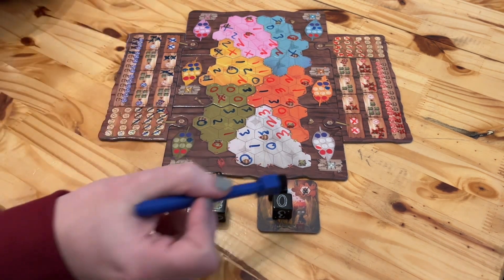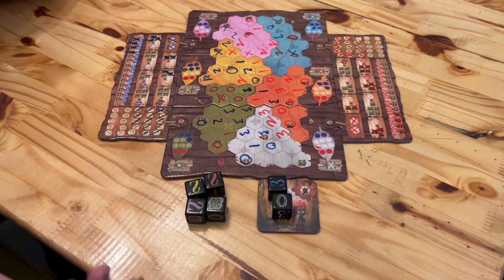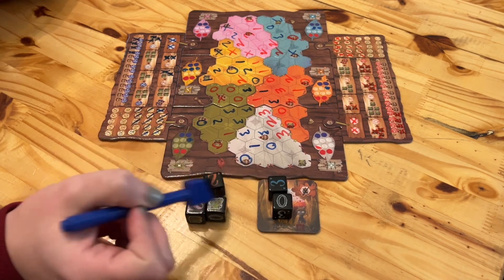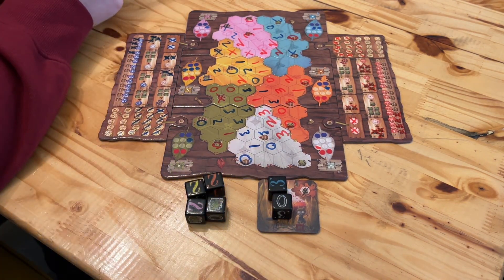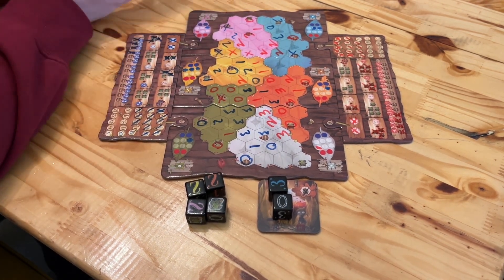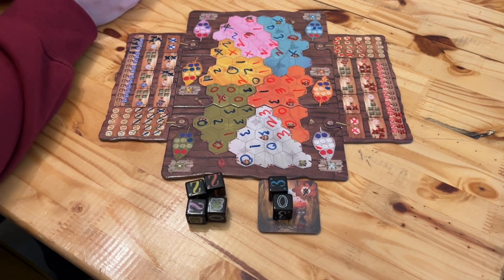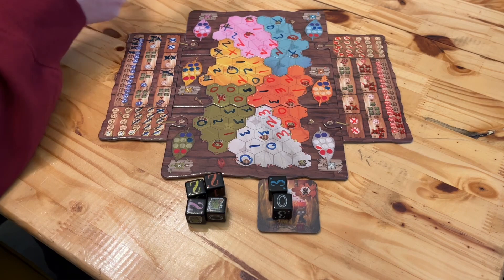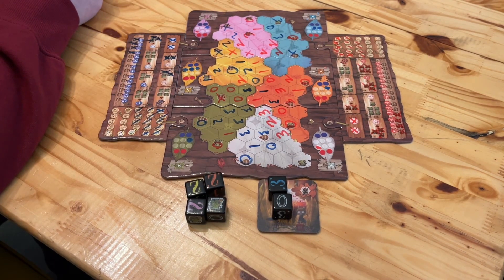Every choice seems to have value. I don't think we rolled a single time where it's like, well, there's nothing of value here. It's always about how much am I willing to lose, where am I willing to give up something. And then when you're choosing sides of the pools, you always have that feeling of — I've pulled one over, I've stolen something away from the other person. Something has to be good on both sides or else you would just take the obvious side every time. It's in a tiny little box — you could take it anywhere and pop it out and play it on a plane, at the bar, wherever you want to play a quick game.